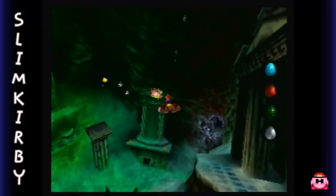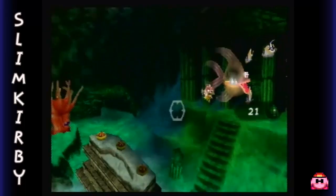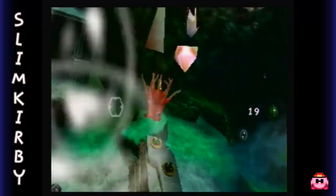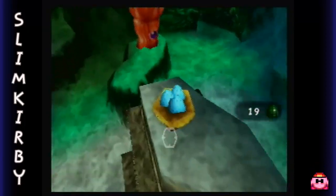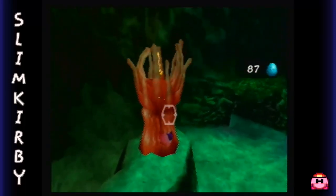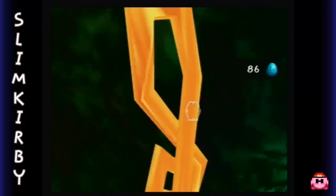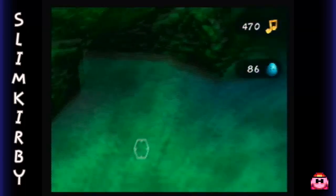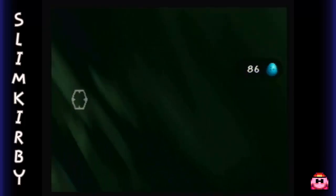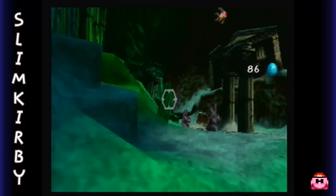This is Jolly Roger Lagoon. We have blowfish — pufferfish, whatever you want to call them. Best to destroy these guys as soon as possible because they can be kind of annoying. Go ahead and grab this treble clef too. Over here we actually have... actually no, I think we need the other move before we do that. Sorry, false alarm.